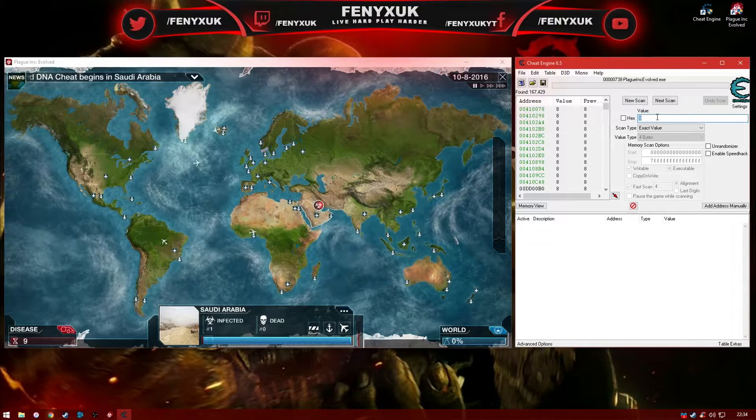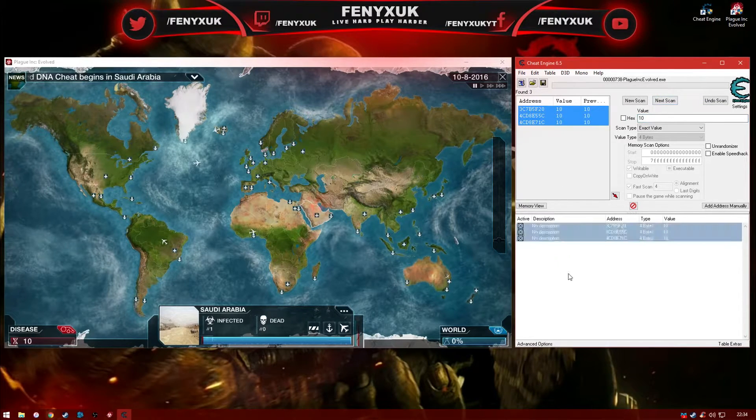Then head back to Cheat Engine and type your new amount into the value and press next scan. Do this a couple more times to have as few addresses as possible.